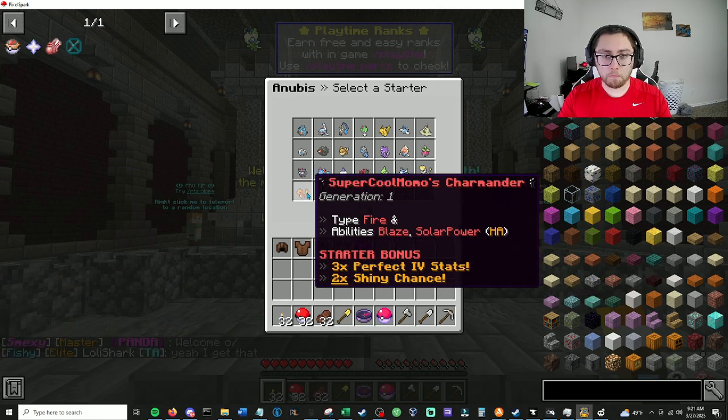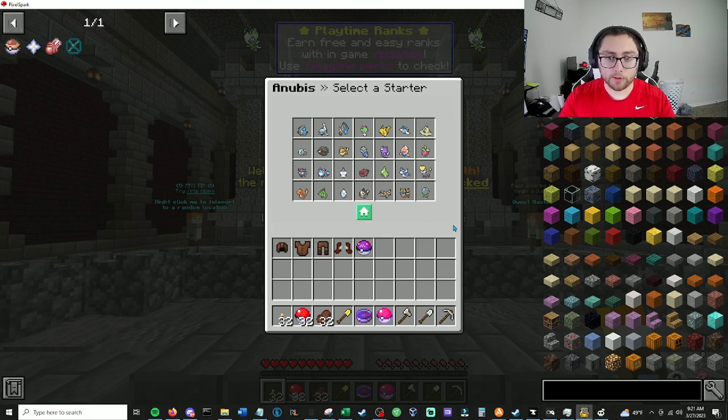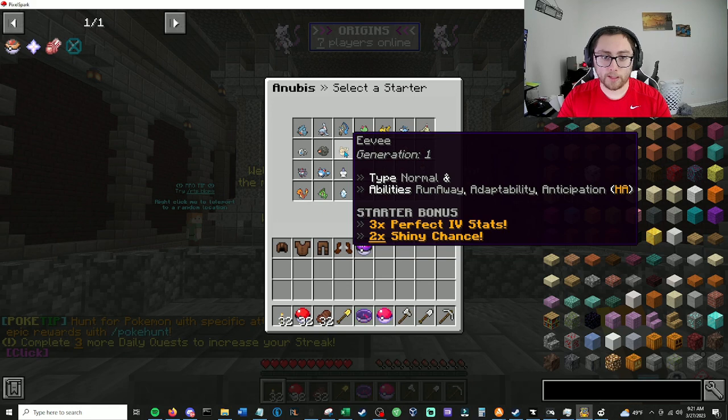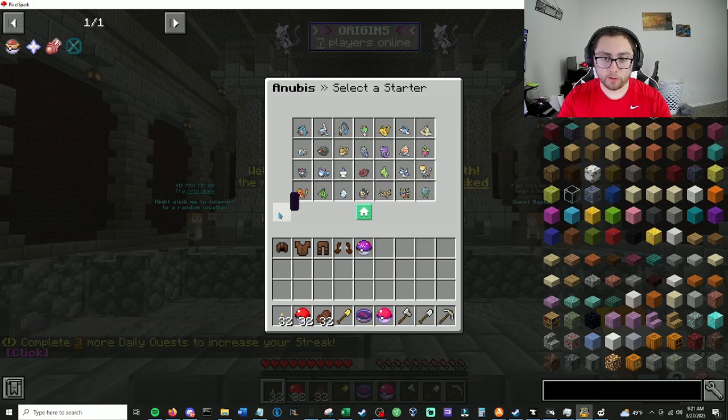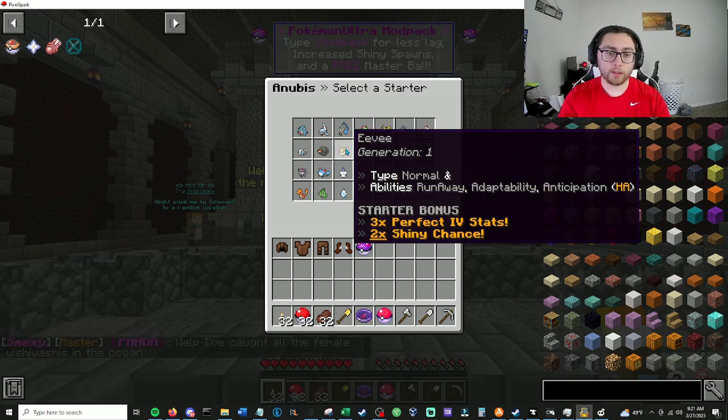Oh, I can start with Pikachu and stuff. Why is Charmander on here? I guess because of abilities — starter bonus, three times perfect IV, two times the shiny chance. I may go with Dratini because I do like Dragonite. Before on this server I had nine different ranches set up — one for electric, one for dragons, one for EVs, one for fire types.